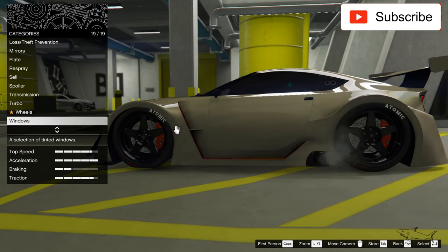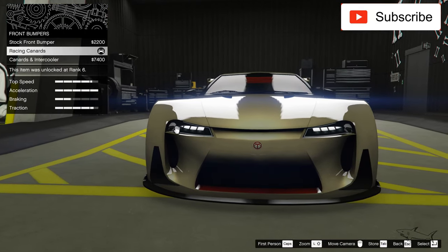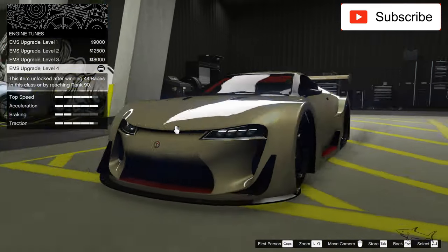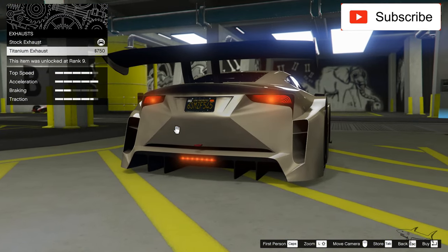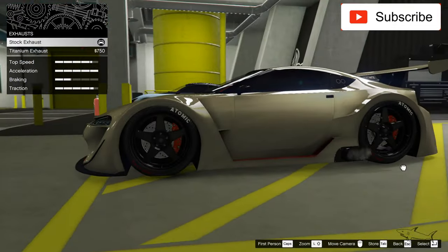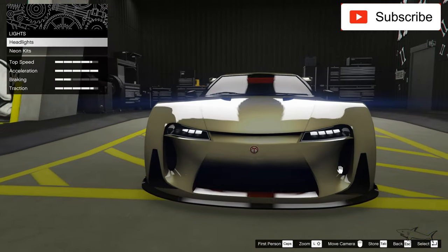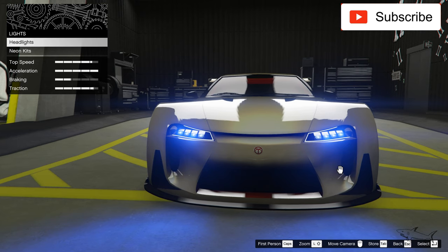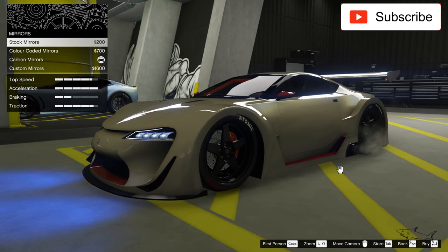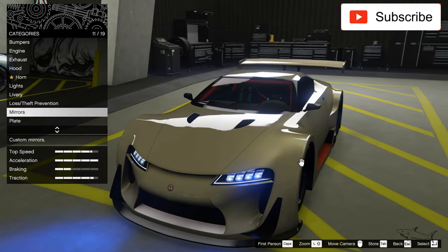Now let's see what else we can change about this car. I have the best armor, best brakes, best engine. The exhaust — I cannot even see the exhaust. It's here and I have the best one; I don't like that big one. Hood — I never take a black hood. Headlights, my favorite. No. I have the black mirrors. Let's see how it will look with the red mirrors. No, I always love the black mirrors.